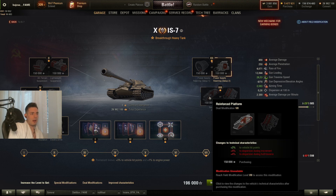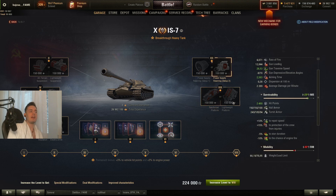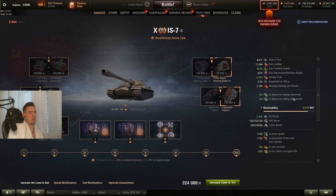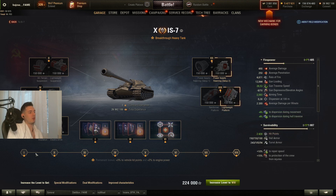For the eighth slot, plus 2% vehicle hit points is really really good if you want to be as tanky as possible. But it also reduces dispersion on the gun while turning the hull and turret, so you might want to go for the other side instead, which gives minus 4% dispersion, improving your gun even more at the cost of a little bit of HP.